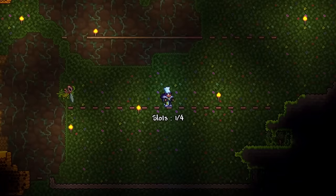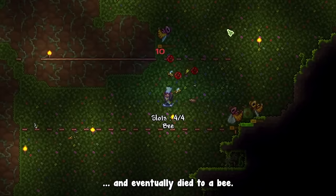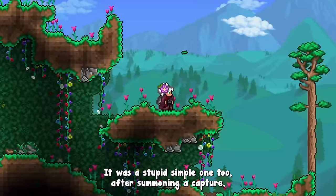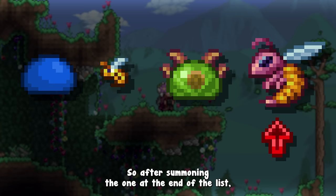I got an error while summoning hornets, which did not appear to break the game further. This fight went awfully wrong — I ran out of hornets to summon and eventually died to a bee. The error was a stupid simple one: after summoning a capture, I forgot to move the index telling the game which NPC is selected in my stash. So after summoning the one at the end of the list, the index points at nothing and the game gets confused.